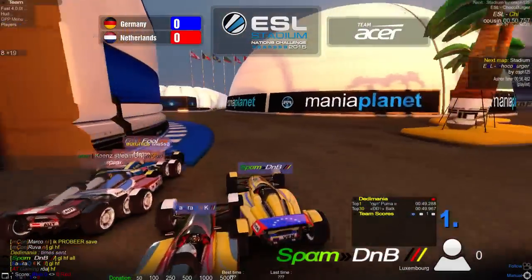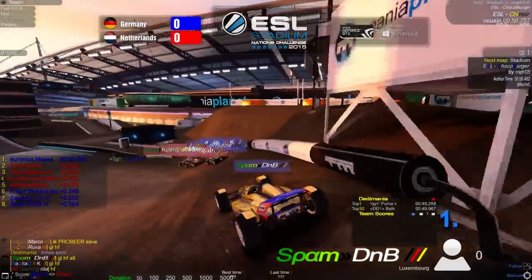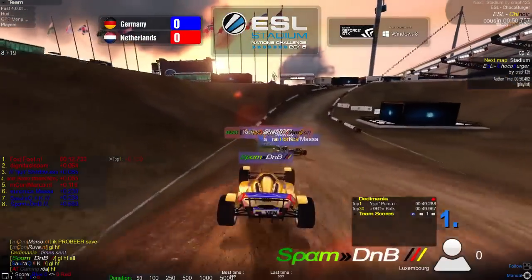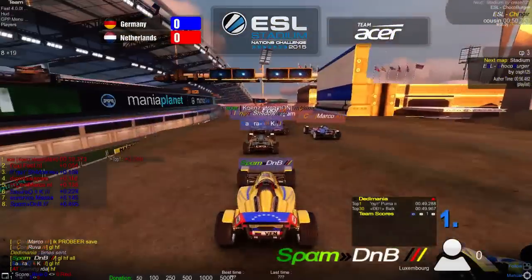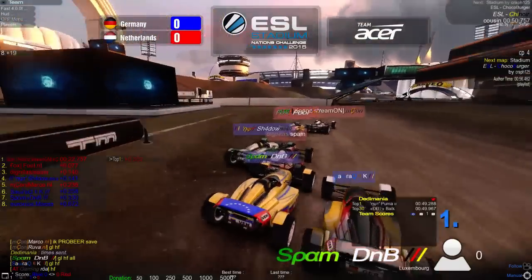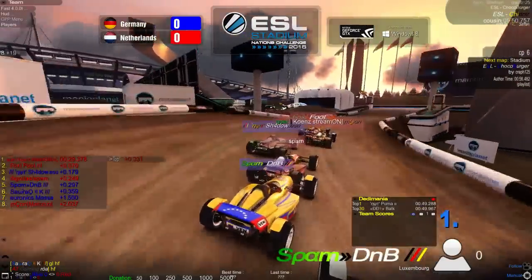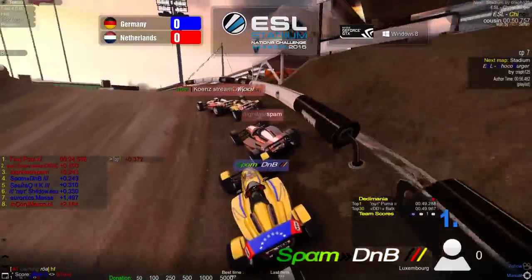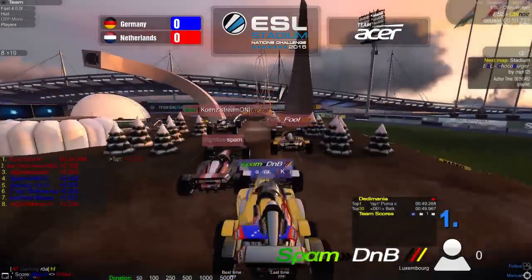Off we go following DNB, who holds the world record on this track — and he gets a really bad start, missing the road at the left corner and losing grip on the dirt surface. Massa clips the wall in the uphill turn, allowing DNB to pass him. Kunz takes the lead for Netherlands ahead of Fool — Kunz is more of a tech player while Fool is a dirt player who drives for Team Fox. DNB advances to fourth place, Spam at third, so this is looking like a red point.